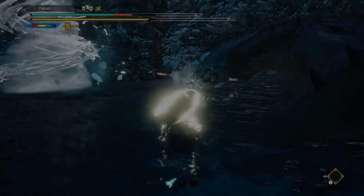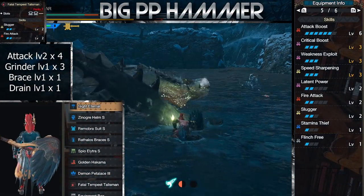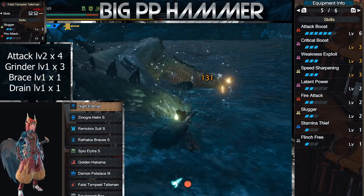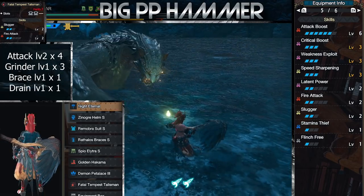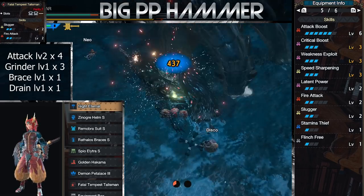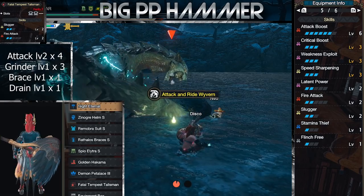Let's hop right into it with the most commonly used one, Big PP Bonker. This is the best overall Hammer build, hands down, and why many speedrunners use it. Narga Hammer out-DPSes everything due to its high affinity and wide sharpness. For Rampage skill, get the Attack Boost level 3-1. For Charm, any 2 level 2 slot or 3-2-1 slot Charm will work.